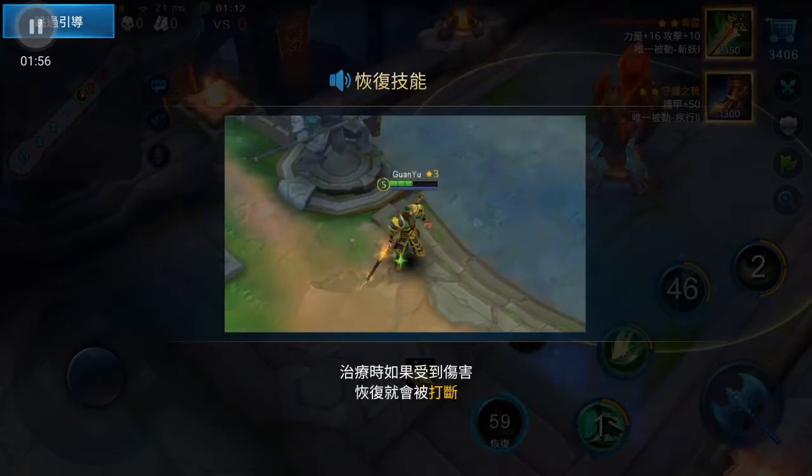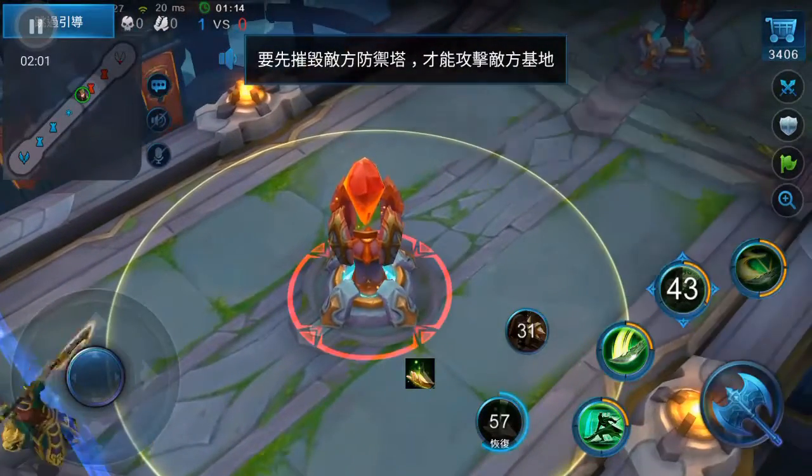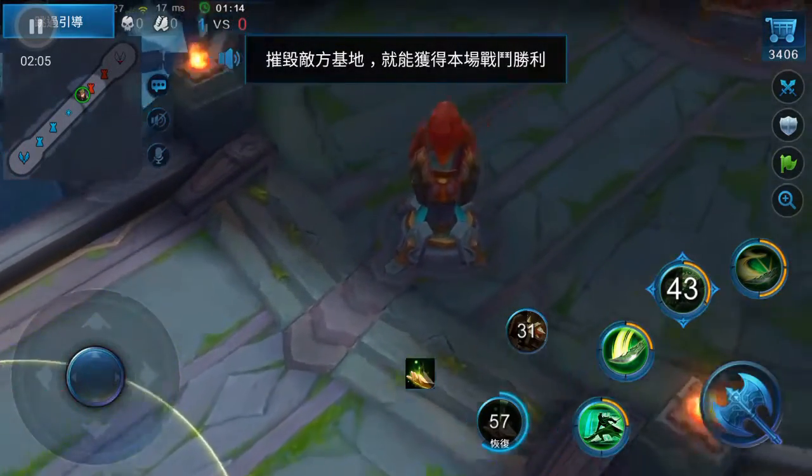Getting hit while healing will interrupt its effects. Destroy enemy towers first, then you can attack the enemy's aegis. Destroy their aegis to claim victory.